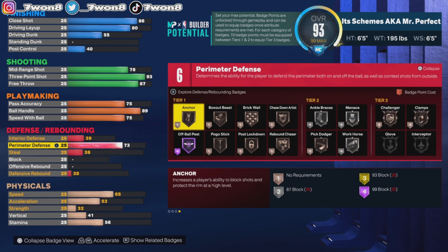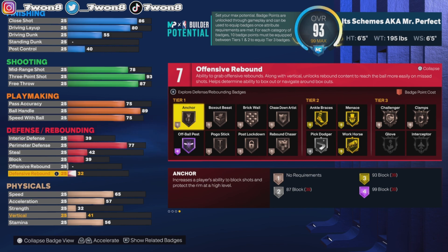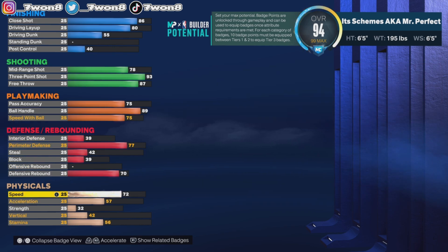Interior defense: 39, nothing special. Perimeter defense we're gonna bump up to 77, and that's gonna make us a decent defender. Steal: 42. Block: 39. Offensive rebound: skip. Defensive rebound up to 70, so that we can get Bronze Rebound Chaser.